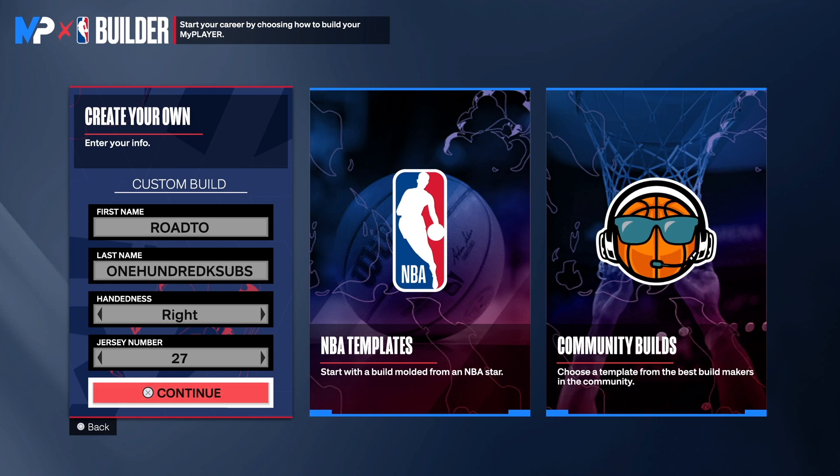We're back with another NBA 2K24 next-gen build video. Today I have a special diamond perimeter threat build for you guys, and this build right here will be able to do everything on the court. We even have some post moves on this build along with some mid-range shooting, so you get posts for a feed number. You can shoot threes, make plays, pass well, and play some defense. Make sure you watch the video to the end so I can show you how I created this masterpiece.